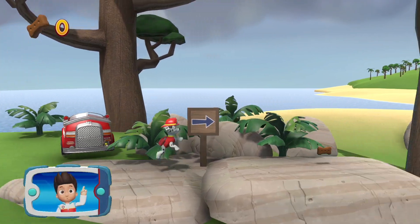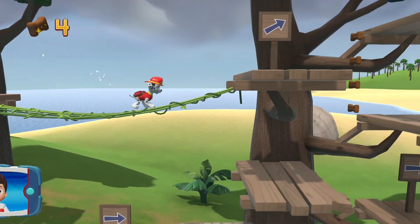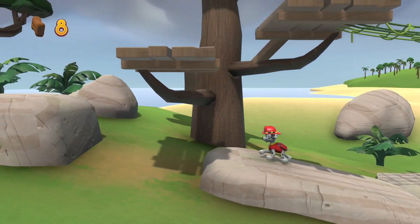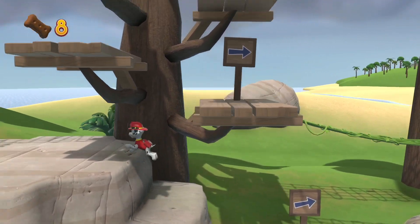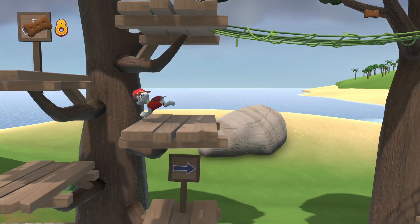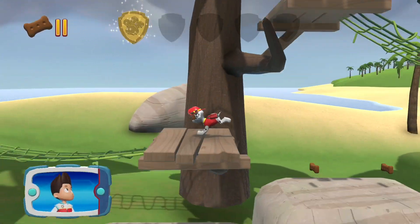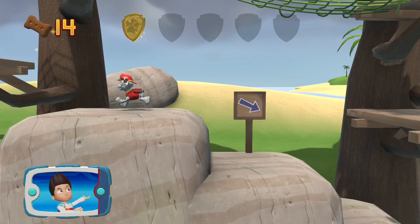Help the pups reach the broken bridge and repair it so we can rescue Mandy the monkey. There's a golden paw print close by. You got the golden paw print — collect all of the golden paw prints that you find.